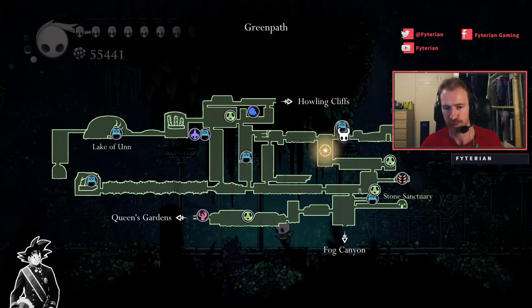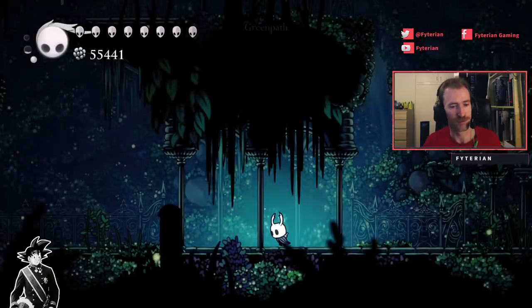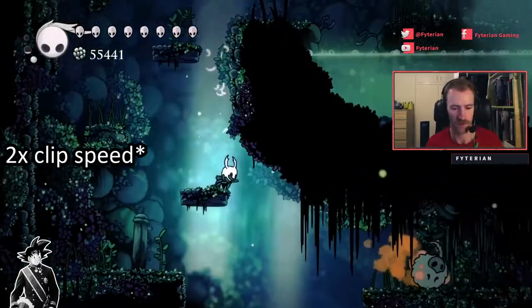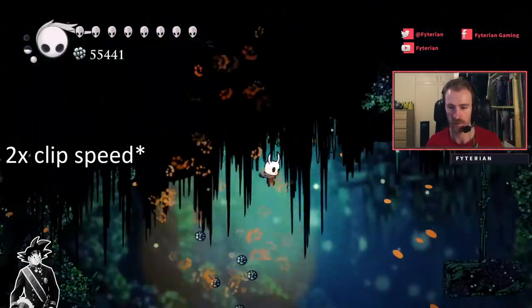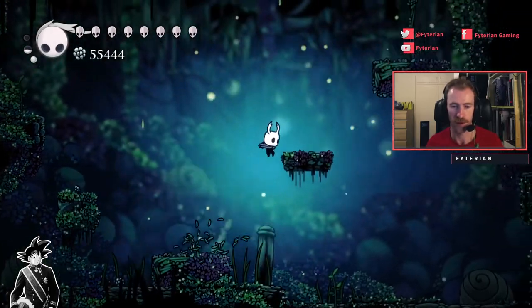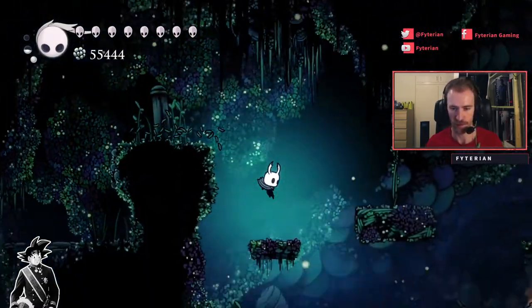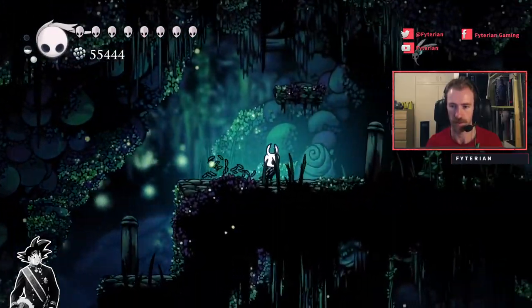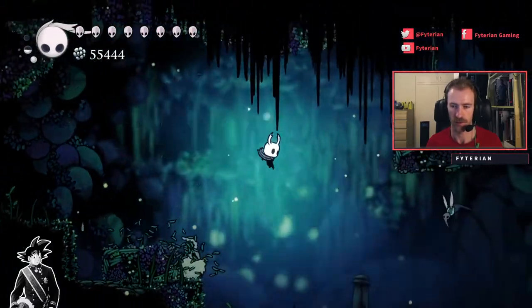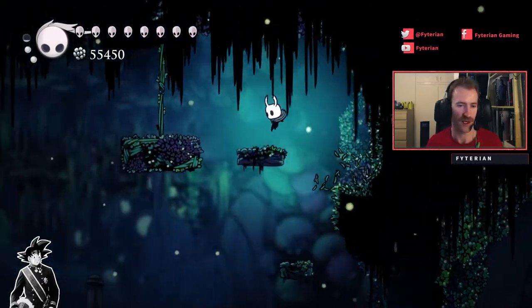The first grub you're probably going to come across is going to be the one just above the hunter. So let's just get right there. We're going to be heading left, going down and then going right again. Once you're in this passage just head right and you can hit these vines with your nail to drop the blocks, and they'll help you jump up if you don't have the Mantis Claw. Just get this one here as well because it will cover up the spikes down here.